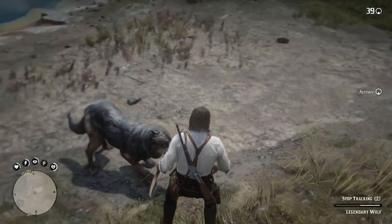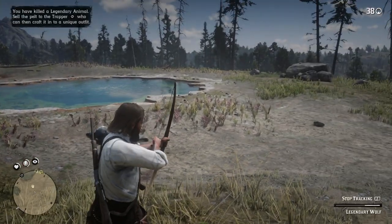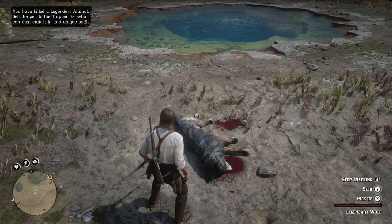Once you have killed the legendary wolf, make sure to skin the animal to attain the ingredients which are required for the wolf heart trinket. To craft the wolf heart trinket, head over to the fence and you will be able to get it from there.